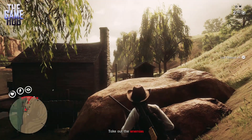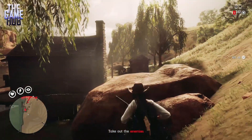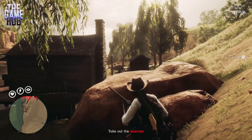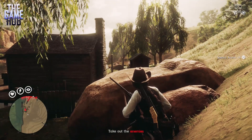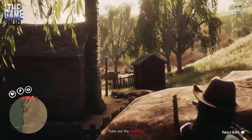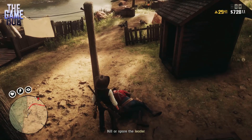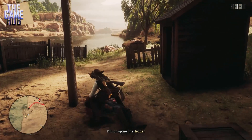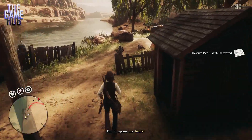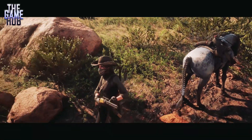Welcome to another Red Dead Redemption 2 video. Today's video is another treasure guide — this one is for the North Ridgewood treasure. I personally got this one from a gang hideout, but I'm pretty sure it can also be obtained from leveling up. As you know, every five levels you get a treasure map, which is totally RNG, so this one can be obtained from a hideout and also leveling up.